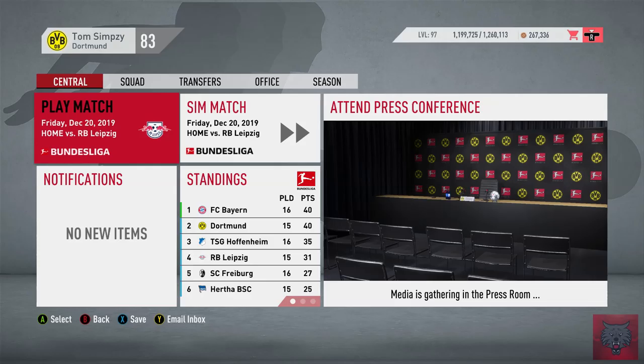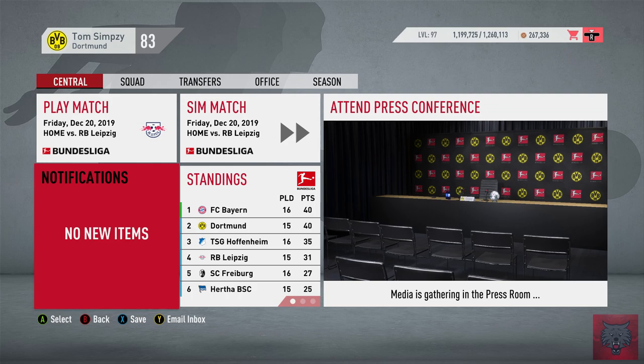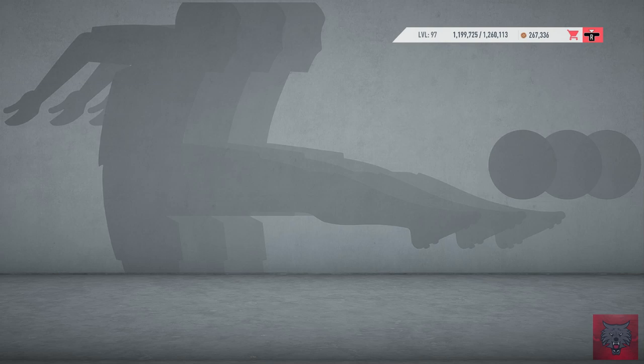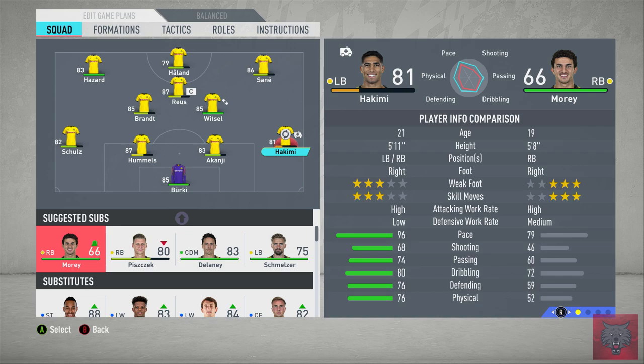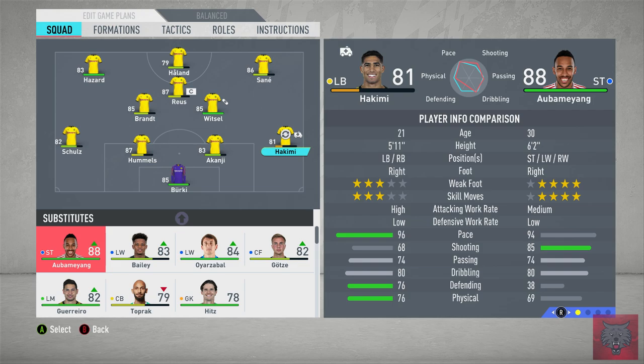After 15 games played, we sit on 40 points with a game in hand on Bayern, who have 40 points with 16 played. Julian Nagelsmann's RB Leipzig sit in third. Our team is still holding very much together. Unfortunately Hakimi has picked up an injury - I feel like we've been a little bit unlucky with injuries this season. However, Dortmund do have a lot of quality players in reserve, so we can rotate our substitutions and reserves adequately throughout the squad.